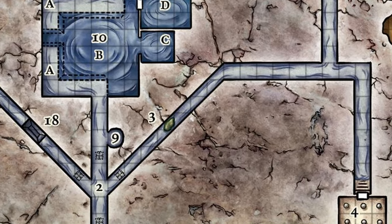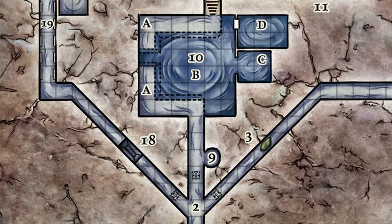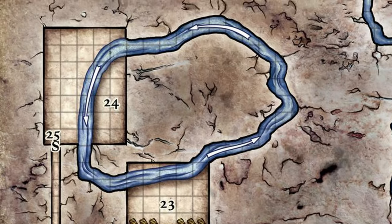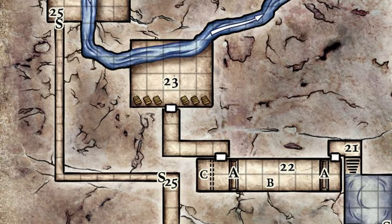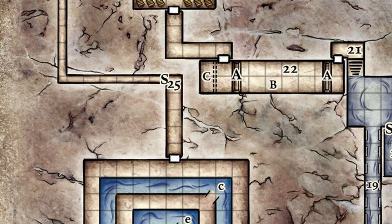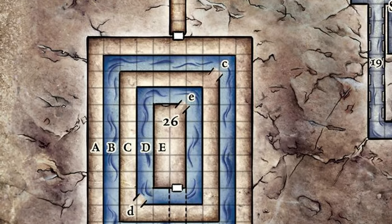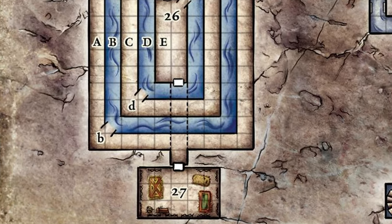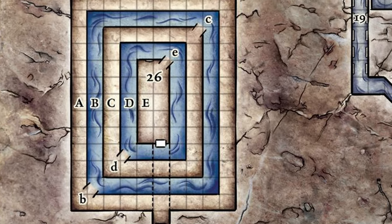Let enemies make use of the environment, of obstacles and traps and ambush locations, to give them the edge in combat. Place guards in advantageous positions. Give them weapons and equipment that make use of the environment, like crossbows or climbing claws or scrolls of waterwalking. The puzzle challenge here becomes how to mitigate the combat advantage of these enemies, or even to turn it around – you could, for example, push an enemy into one of his own traps.